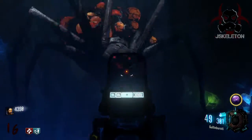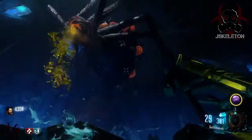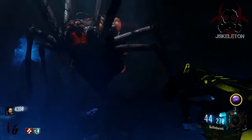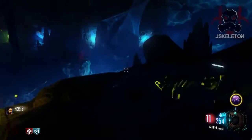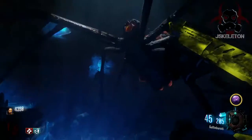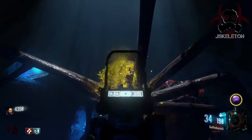The second time I came prepared — I have a pack-a-punched Razorback and the KT4 with full ammo, rather than the two or three shots I had on the first try. Now, the way you have to kill him is when you see that yellow slime coming out of his mouth — his mouth is all lit up with that yellow slimy stuff — that is the time to shoot him in the mouth. Any other time you're not going to get hit markers or do any damage.